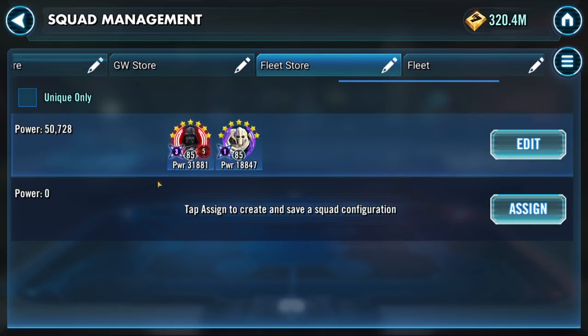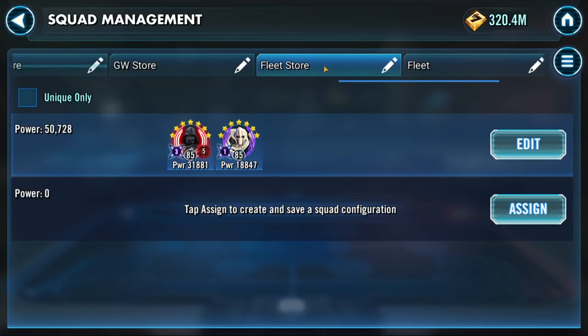Fleet store — basically just grab these two characters and gear. If you see Darth Vader, grab him. If you see Gigi, grab him. Grab your Sun Fac. Save all of these. Grab those two characters, grab Sun Fac's ship, and that's it. Once you guys have those both at 7 stars and Sun Fac's ship at 7 stars, you can grab Zetas and stuff like that. The fleet farming guide will have us set up to get our fleet Zetas early, so we won't have too much of a problem there.